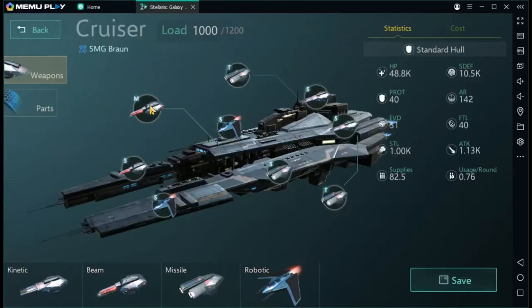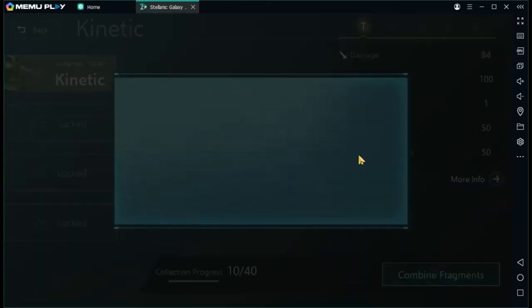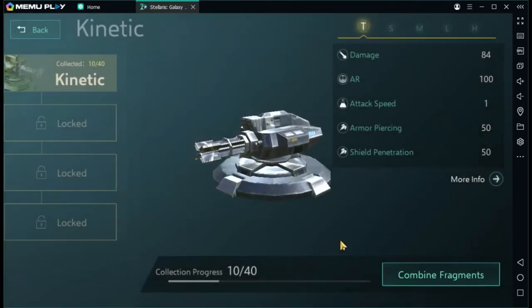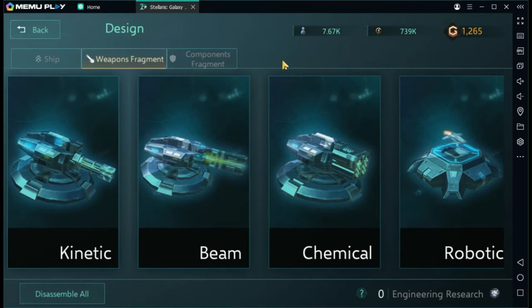So how do you upgrade these weapon systems? Well, let's go back and I'll show you — weapon fragments. I have a few but not a lot. Once you get all of them you can combine them. You're also going to need engineering research. I'm not sure how to get engineering research yet — if you click on it, your engineering research points can be combined to create any one fragment. I'll figure that out in another video; it might be an endgame thing.